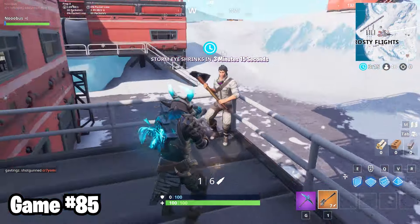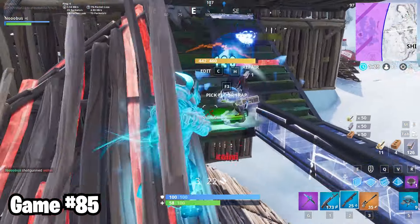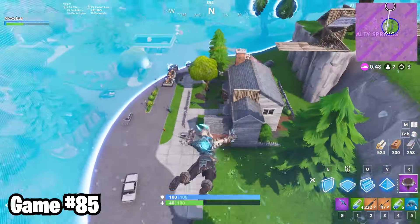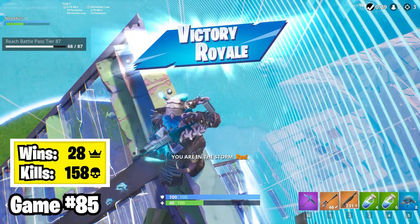Started off game 85 by no-scoping this poor stage 1 Zenith. Later, out by the ruins of Greasy, he got into a fight with a huge Greasy Dork. He used up all my resources, but I still killed him. In the final circle, I kamikazed this Ice King that took far too long to kill and stole his gold spaz. I accidentally didn't grab his scar though, so I just had to rely on one sniper shot to give me some confidence. That gave me the confidence I needed to grab height and let him get lost in the storm for my win.